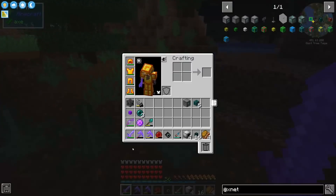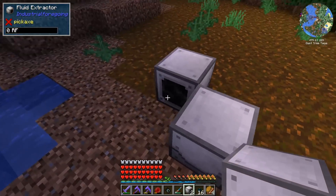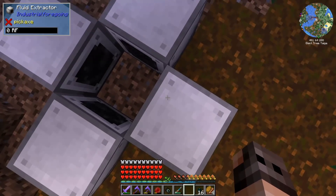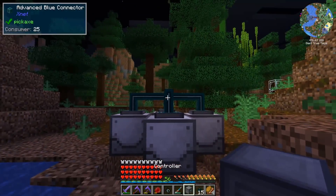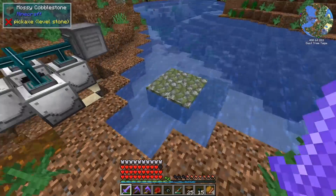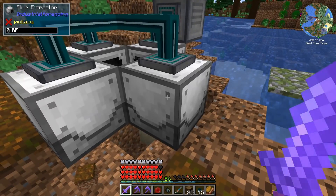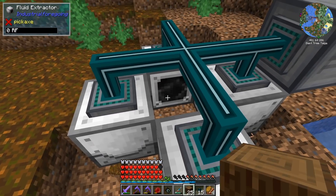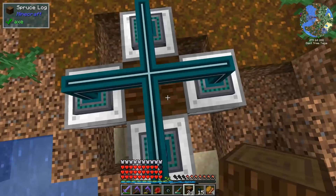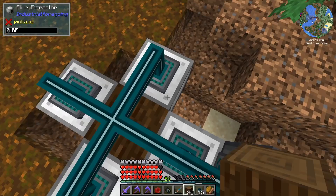As usual we're going to have fluid extractors and set them up. We need RF power - that's perfectly fine. We're going to automate everything using XNet so we just need connectors. For those who don't know, the way you get plastic from Industrial Foregoing is simple: you need fluid extractors - I'm using four because it's faster - and you put a log in front of them so they start collecting latex.